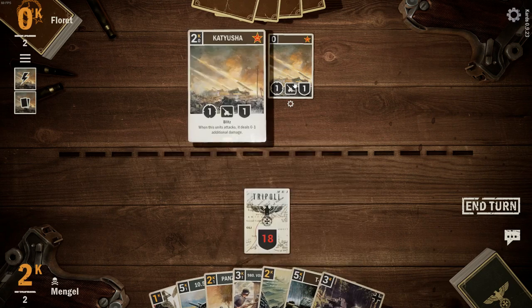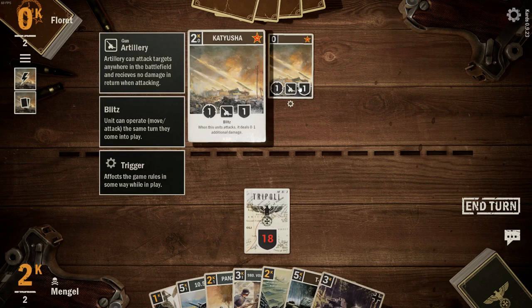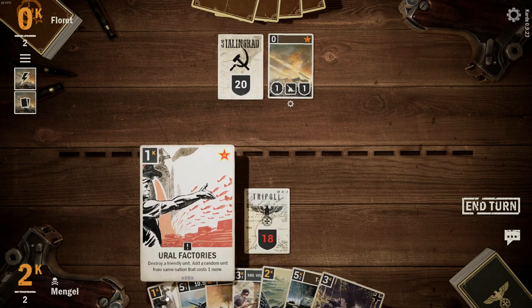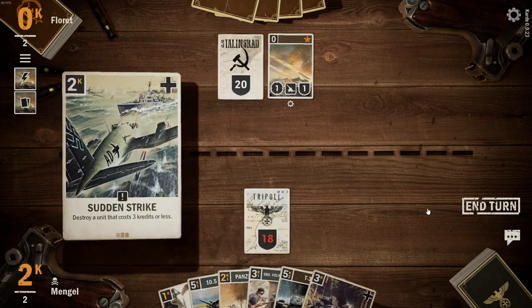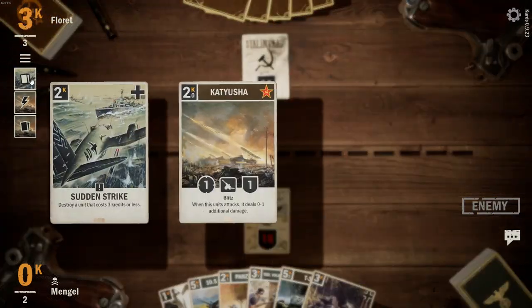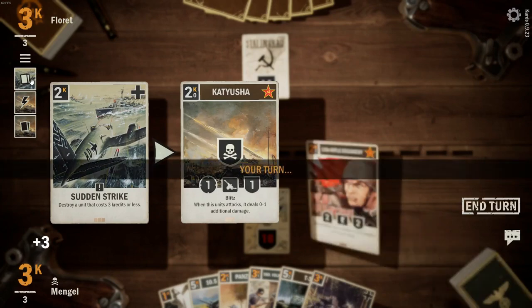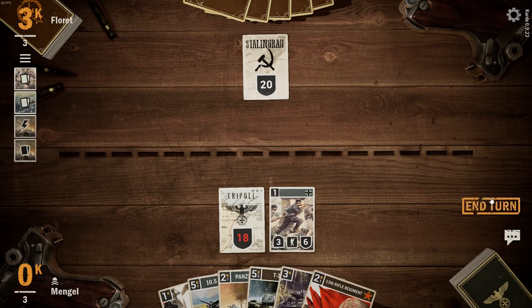I do not wish to sudden strike the Katusha, but if you leave it unchallenged the damage adds up. It does. Let's do that. Not an ideal play. So let's bring out the full screen here.